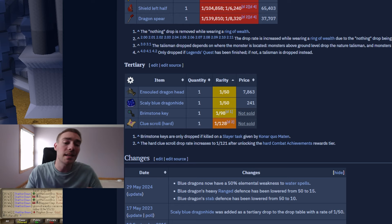You also have a chance to get ensouled dragon heads — I will be doing a video at some point showing how to use those efficiently and how much XP per hour you can expect, so make sure you subscribe if you're interested. Also, if you're on a Konar task you'll be getting brimstone keys, and they drop hard clue scrolls at 1 in 128. That's all there is to blue dragons as far as their loot goes, so let me go ahead and show you what I actually got.